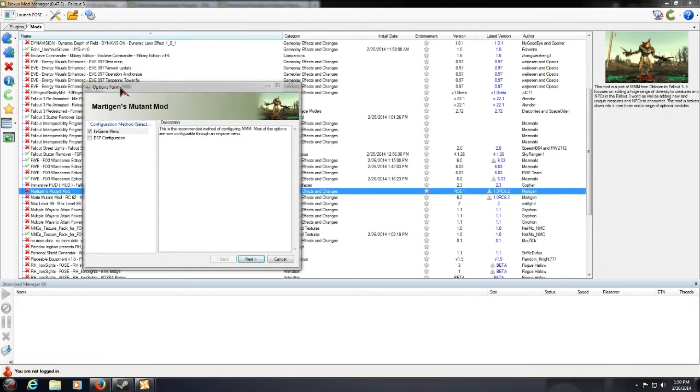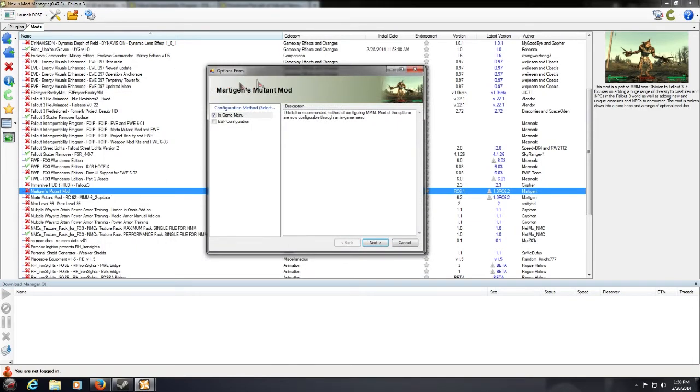Once it prepares the mod, you will get the Options Form — the Mart's Mutant Mod Option Form. For Configuration method, leave it on In-Game Menu. This will add an item in the game that you can use to configure all your options, just like Fallout Wanderer's Edition's control panel. You'll get this in-game as well for MMM. Go with the in-game menu for simplicity, then just hit Next.